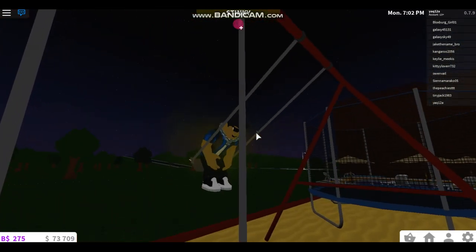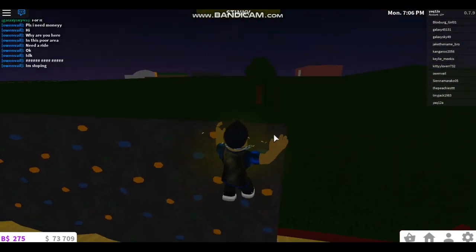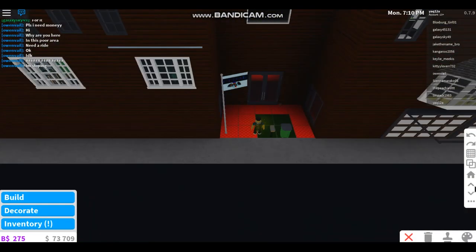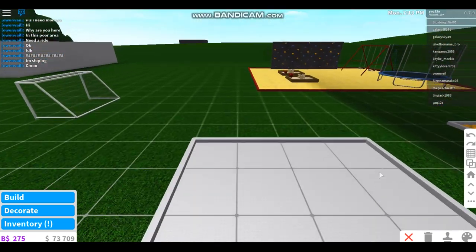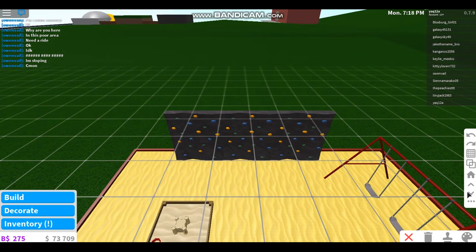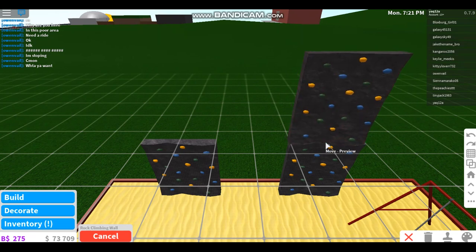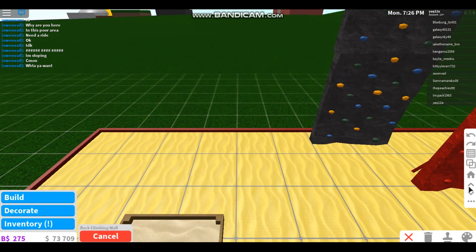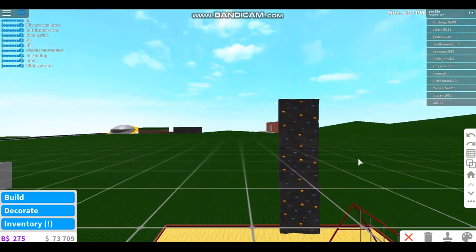I want to see how high you can go on that swing — I'll test that out later. Rock climbing — let me try the wall. But I also got an elevator for my house, so what if I go to my second floor and then grab this, go to my third floor — oh my god!